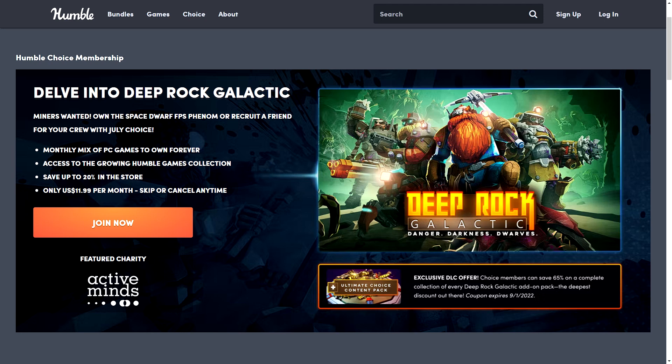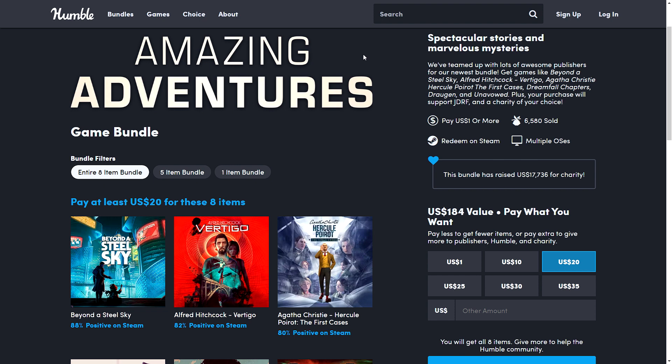Hello everyone, I'm back and wanted to quickly catch up on all the bundles I haven't covered from Humble. This is all about the Humble Bundles — they all have different themes or genres of games, so have a look and see if any appeal to you. First and foremost we have the Amazing Adventures game bundle, which has a lot of point-and-click, adventure, story-driven types of games.